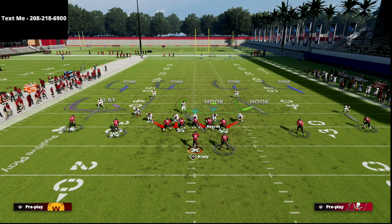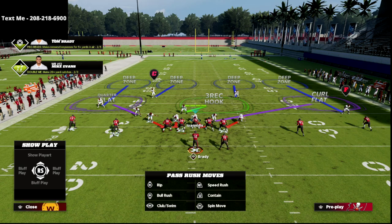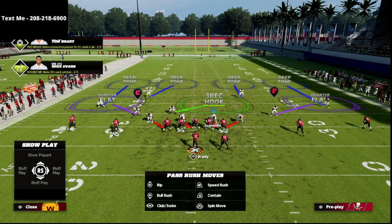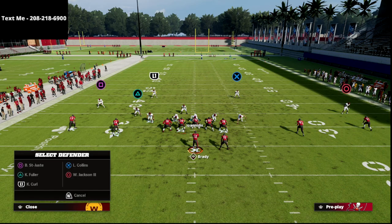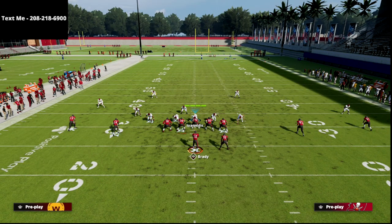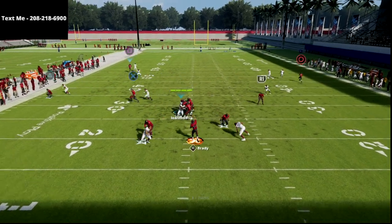Then lastly, I'm going to take this linebacker — Rivas or Reeves — and put him into a curl flat zone. This is what the play looks like. If I audible over to cover four quarters, you're going to see it basically looks identical. The only difference is on the right side, instead of having a quarter flat zone, you're going to have a curl flat zone. Now I want to show you why this creates cover four quarters. We're going to put a triangle on a five-yard out route and Evans on a fade. Because it's quarters, that outside corner on the left side is not going to bite on the out route — he's going to stay on the vertical route. The defense is going to play very similar to quarters.